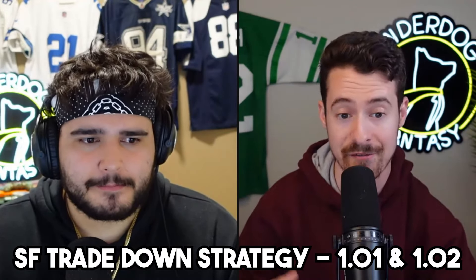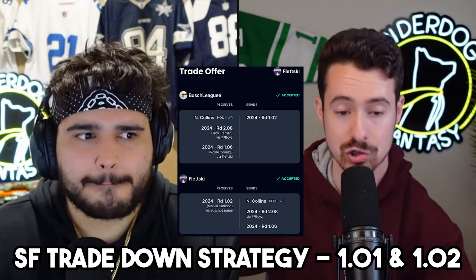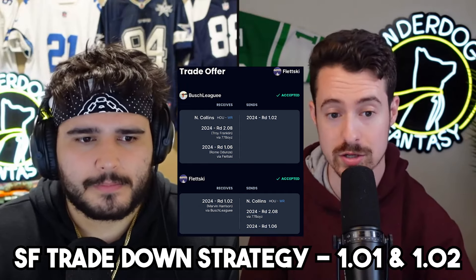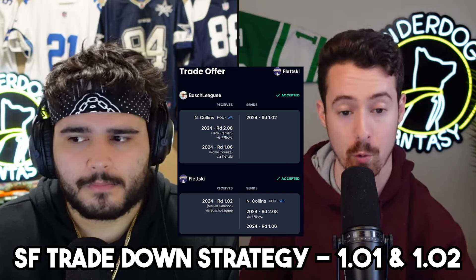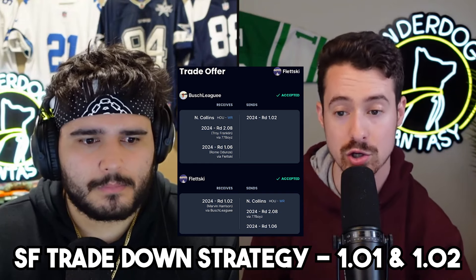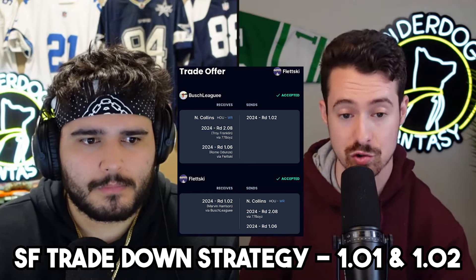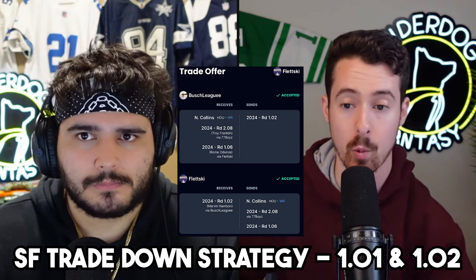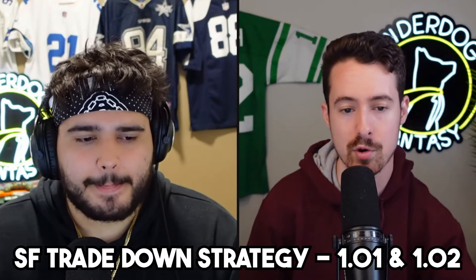One move I actually made: I had a team where I had no quarterbacks, had been competing three years prior then tore it down. I got the 1.02 this year and sold it — which became Marvin Harrison Jr. — for the 1.06 which became Romo Dunze, plus Nico Collins who I value as a top-20 dynasty wide receiver, and the 2.08 Troy Franklin. I basically turned one stud receiver into two very good receivers. Dunze potentially could be closer to Marvin than people think, and I got Nico Collins on top of it plus Troy Franklin as a long-term wide receiver five or six.